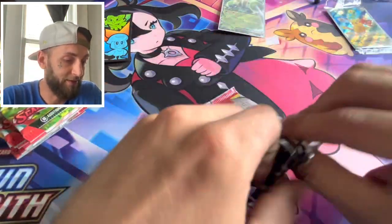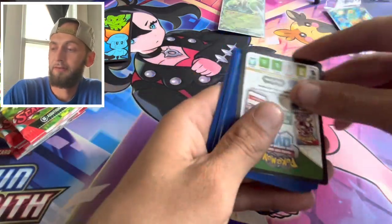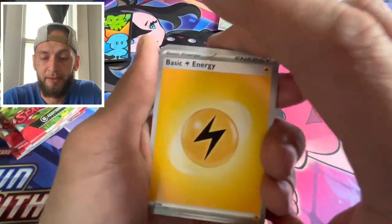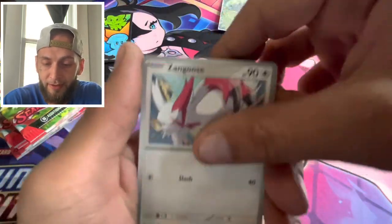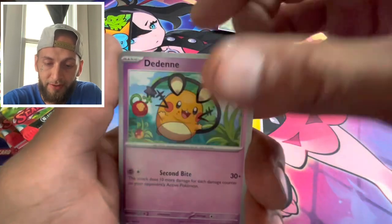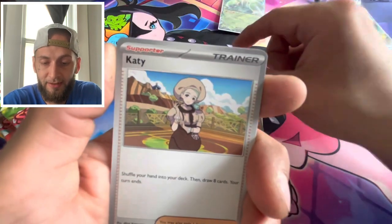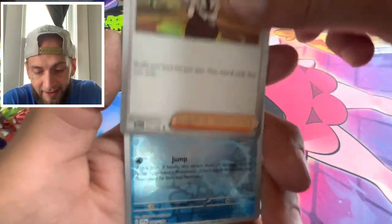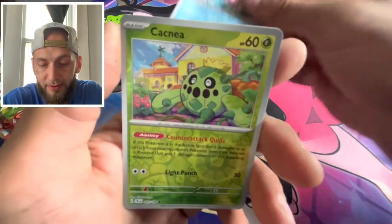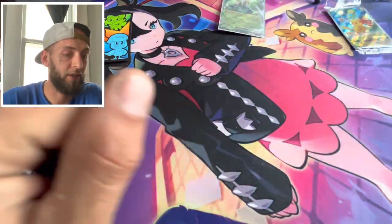Second pack, Scarlet and Violet. Energy, Zangoose, Watchog Rail, Crow Gunk, Dindy, a Beach Court into a Sandaconda. We got Caddy into a magic cart reverse, Cactus reverse, into a Professor's Research holo.